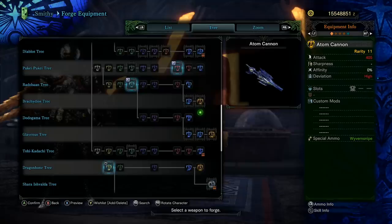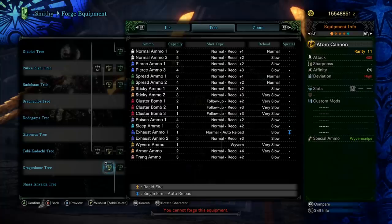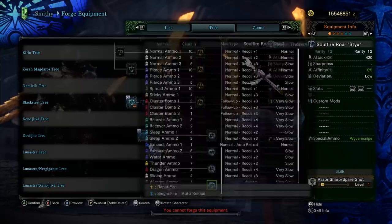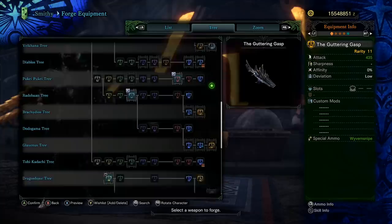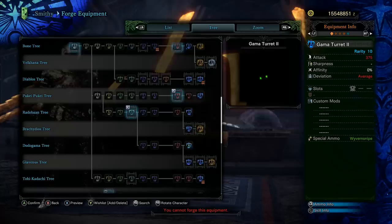Bracadillos has attack value of 405 with deviation of high — it's also a normal ammo heavy bowgun. But there's already a normal ammo heavy bowgun doing more damage with a larger clip — a clip of 6, built-in Razor Sharp, attack of 420 and affinity of 10%. So Bracadillos is inferior in every way, and the high deviation is going to make it harder to aim normal ammo level 3. Not so good.